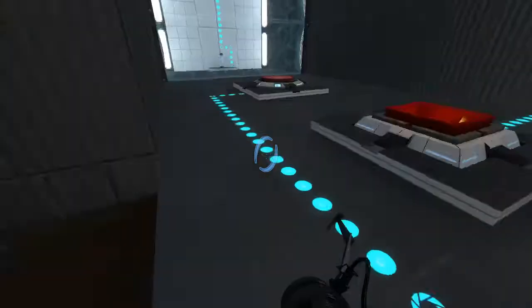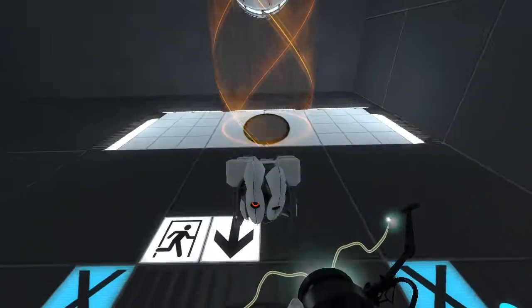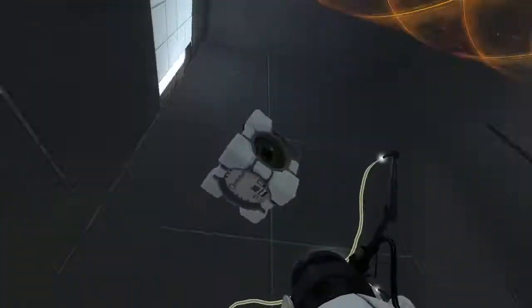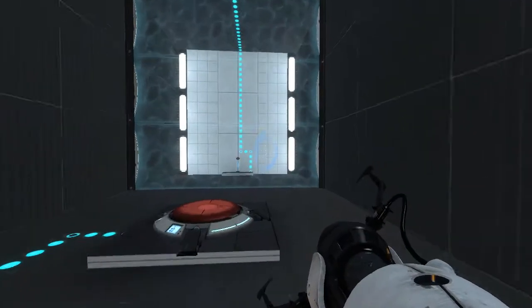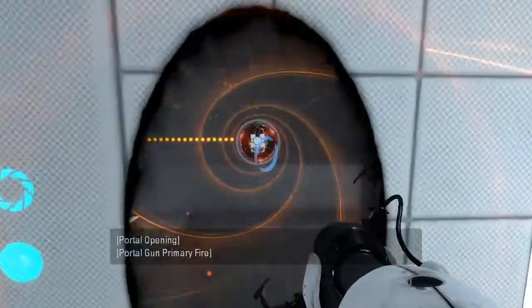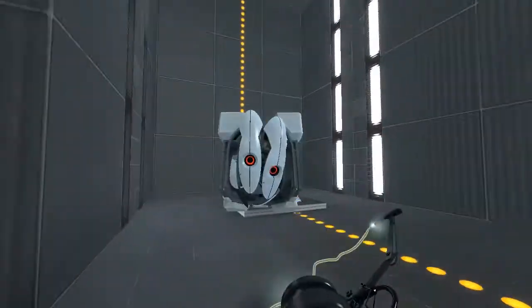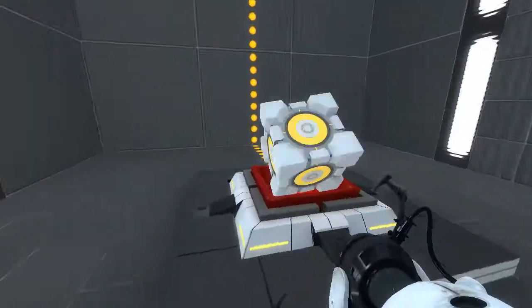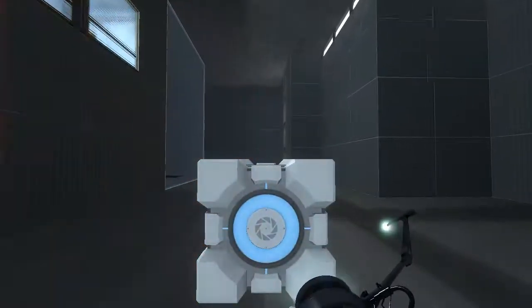Wait, what is — oh, there's a light bridge. There we go, that works. So then we go in ourselves, swap the cubes, and then we head on our way to victory.